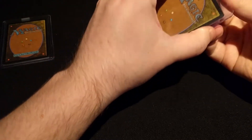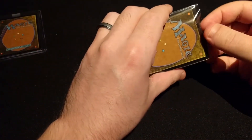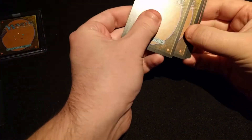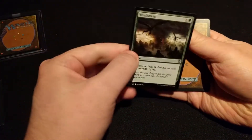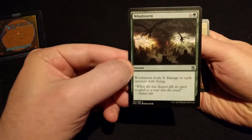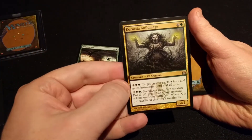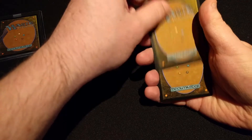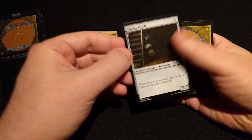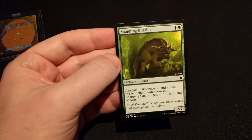Alright, so for the first grab bag, we start off with a Windstorm, a Corozda Guild Mage, a Wicker Witch, and a Snappy Gnarled.